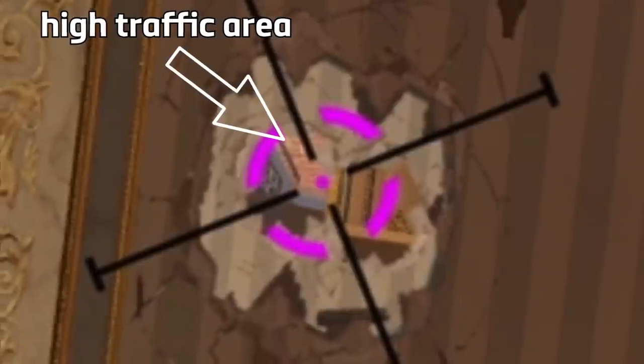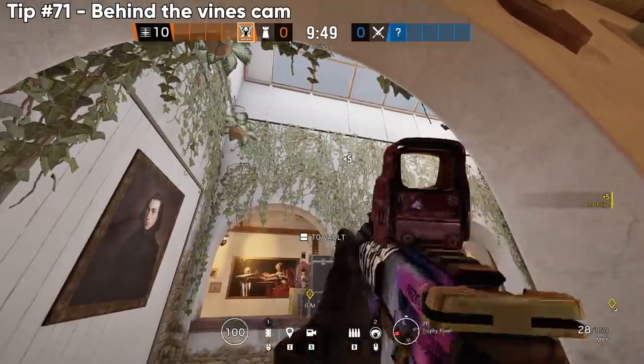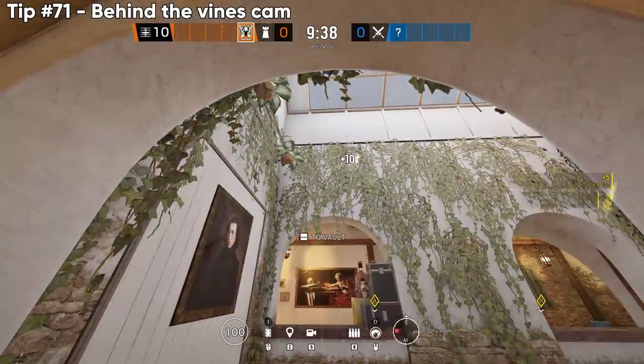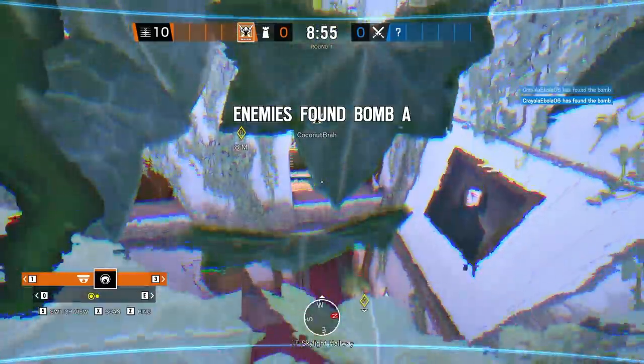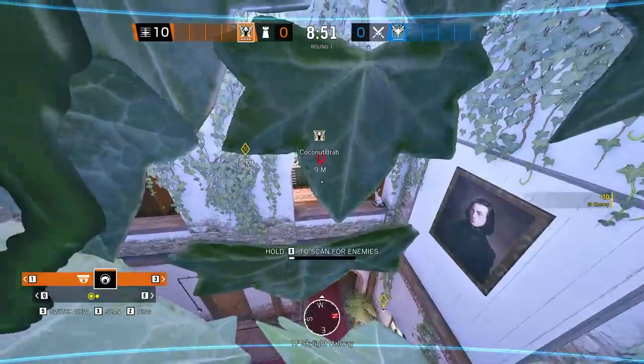I keep stacking multiple tricks into one trick, so I'm kind of reverse click-baiting myself — this definitely adds up to more than 100 tricks. Next, an underrated camera on Villa: just chuck it into the vines, and even if it lands behind a leaf, you can still scan and spot through, and it might actually be better because it's harder to see.